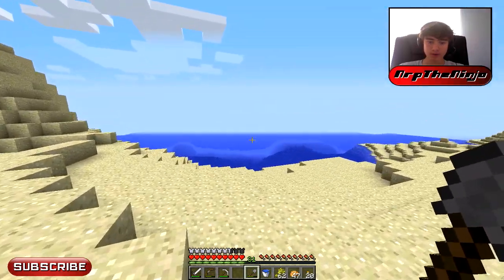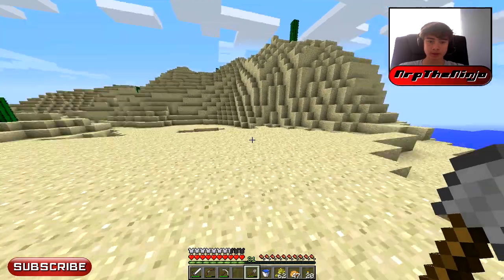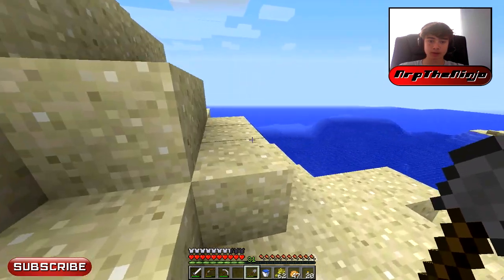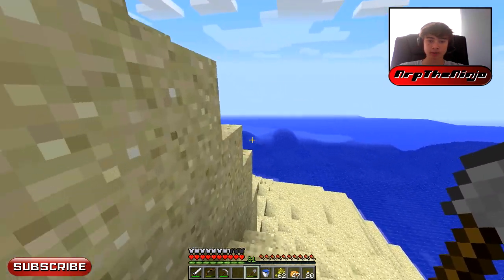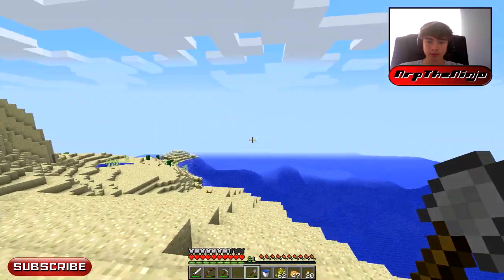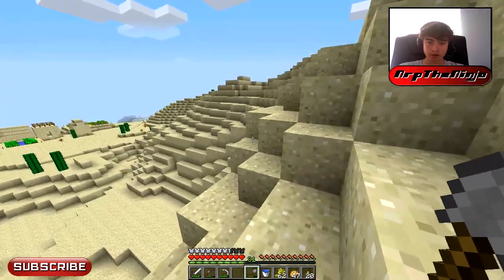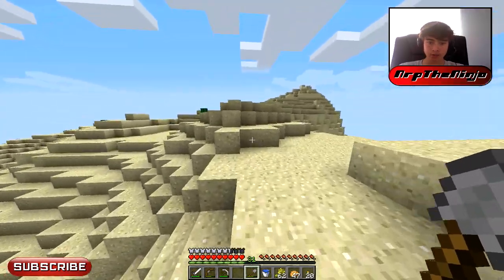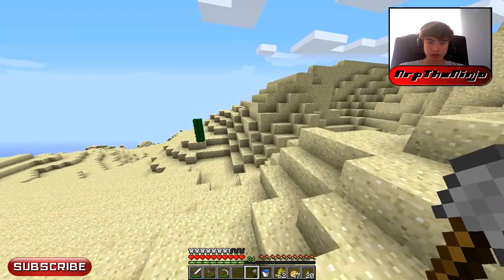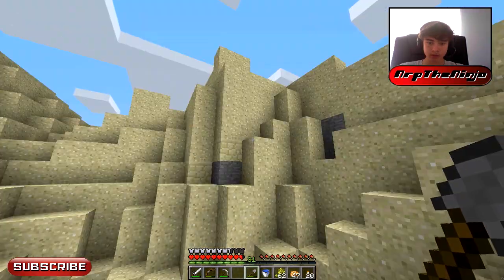I was a little unhappy seeing this ocean biome because in 1.7 — obviously 1.6 hasn't been out yet — they're going to be adding more terrain updates and overhauling ocean biomes, maybe adding ruins in there. This desert is pretty small; there's an ocean biome right behind it. Where am I going to put this pyramid? I could put it right here. I thought this desert was bigger — maybe we can find a temple while we're at it.